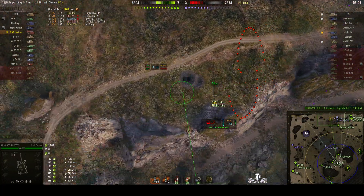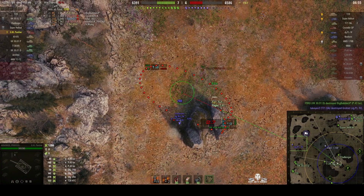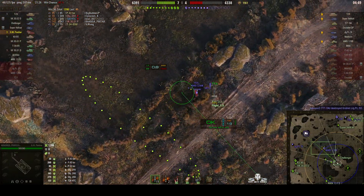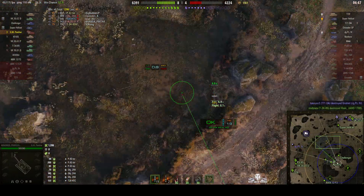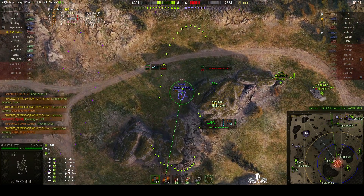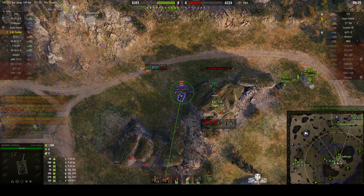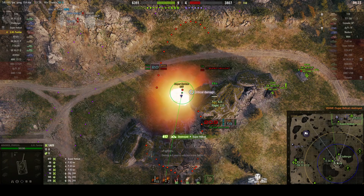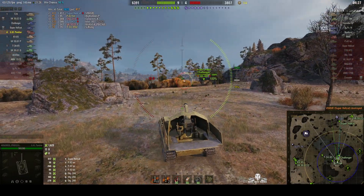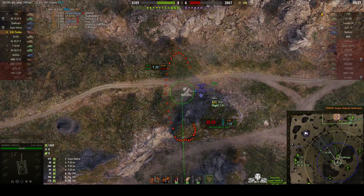Over on this corner we can't see the Super Hellcat — oh, there he is, he's actually popped out. There's a Jagdpanzer 4 pulling back. Instead he decides to go for the AMD who dies, and now he's switching his aim to the Super Hellcat. Nice easy shot right into his rear — round's out, yeah, nice! Easy shots on Super Hellcats — they have very light armor and any shell hitting it is more than likely going to go straight through. That's a penetrating shot.